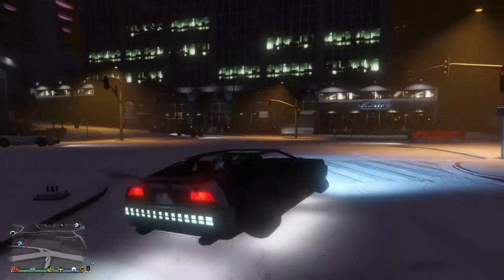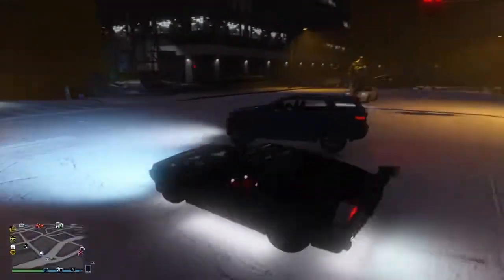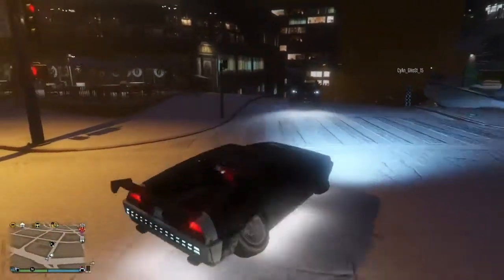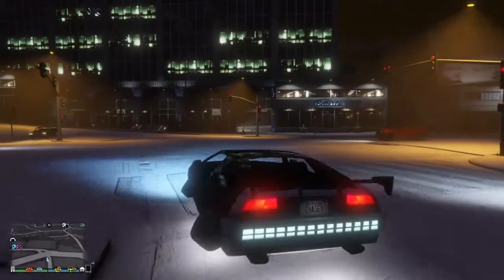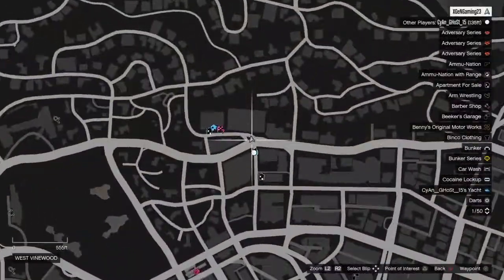So with this glitch, this is how you fly under the map with the Deluxo car. This is also going to be useful for killing people you want to kill, and if there are supplies running you can just sneak under the map and get them. It's kind of a cheesy thing to do, but it'd be pretty fun.